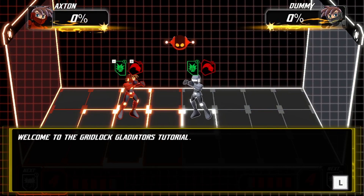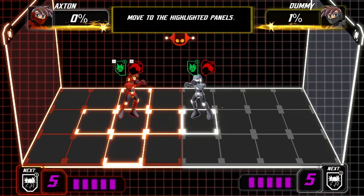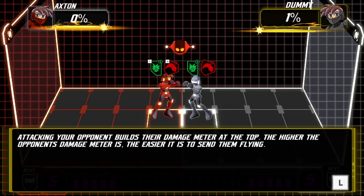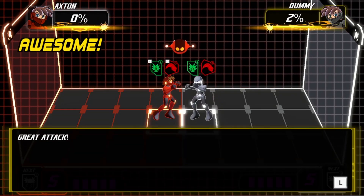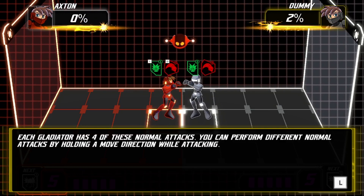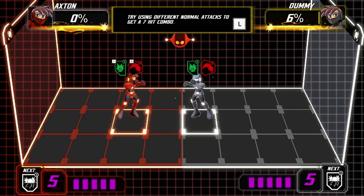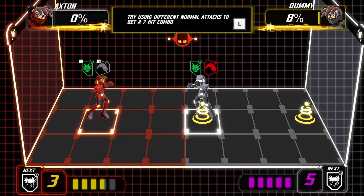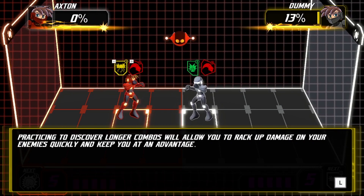Okay, why L? We have a damage meter — oh wait, that's damage. I could not read that. Different normal attacks — okay so I can give a punch. I have high and... I guess it explodes.